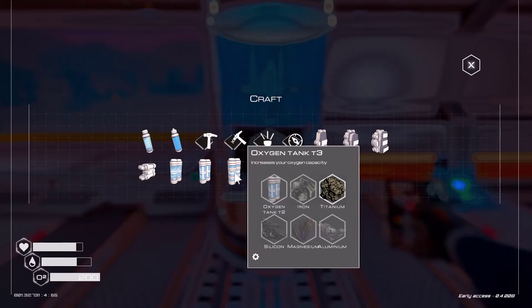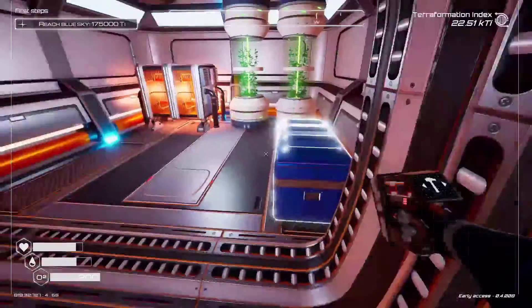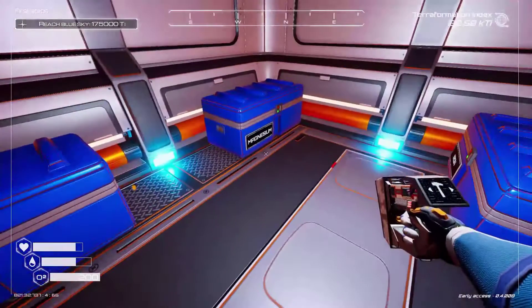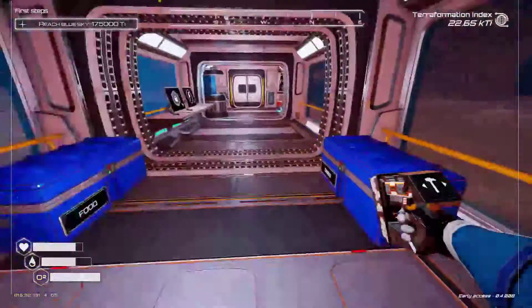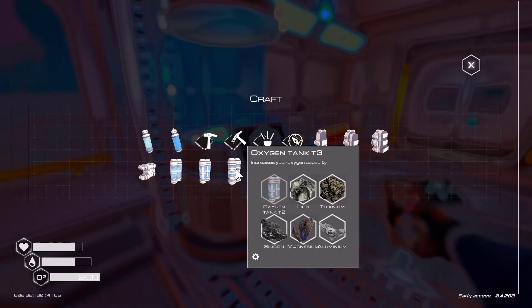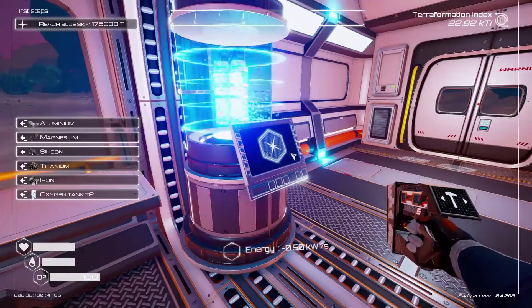We need iron, titanium, aluminium. We're going to have to go get more of that. Did it ask for a silicon? We'll just take this just in case. We don't have any titanium, so... oh, we must have had one on us. We have to take our oxygen tank off again.